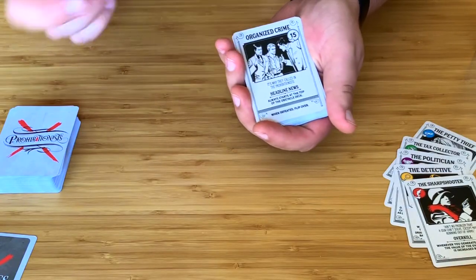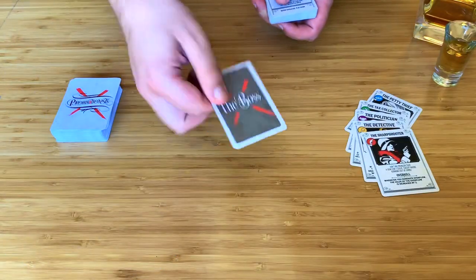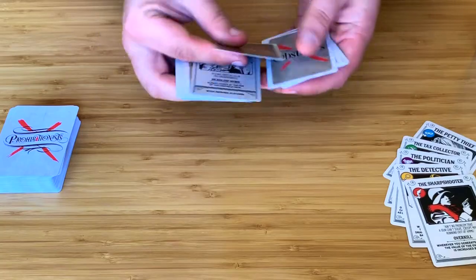Shuffle the obstacles deck. This card, Organized Crime, goes on top — it's double-sided, so it's easy to find. The boss goes eight cards up from the bottom.